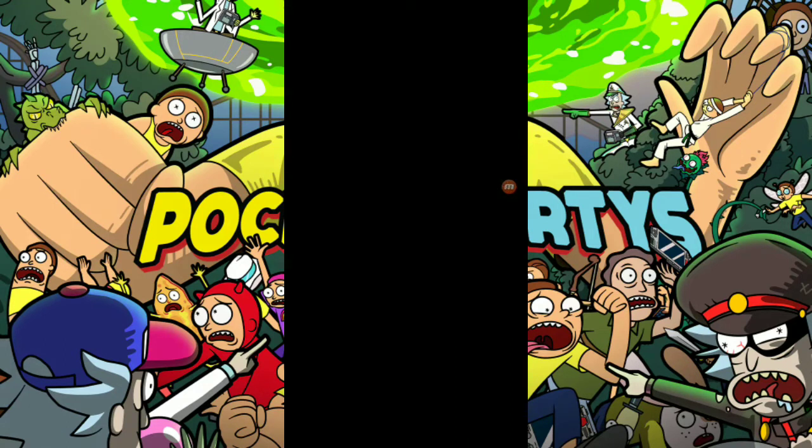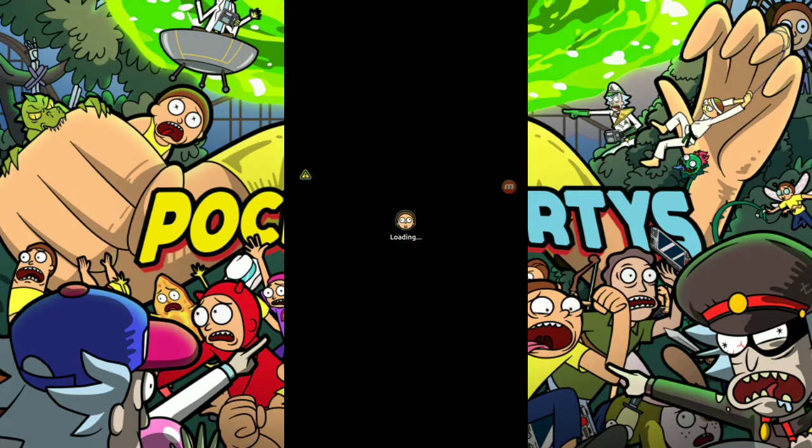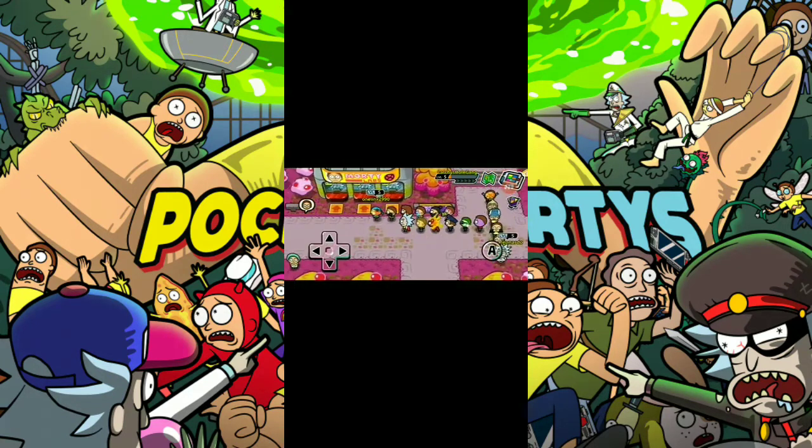So you go into multiplayer — I cut out some of the loading time because that took a while — and that's not my usual Rick, it's spacesuit Rick. You load in and see, I'm level five, just like the file showed, with all the garbage Mortis.